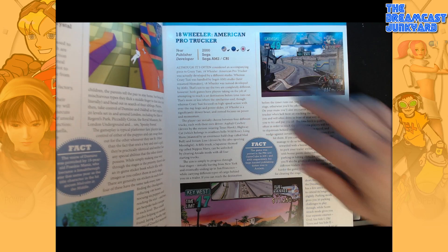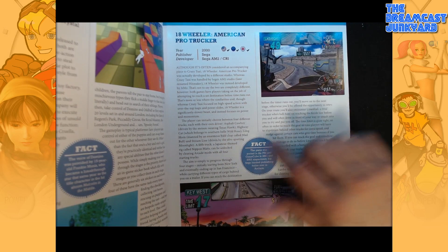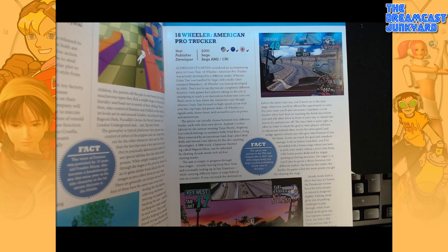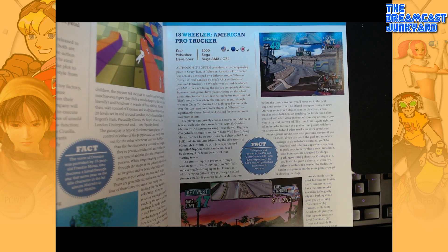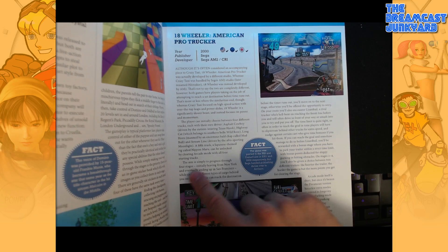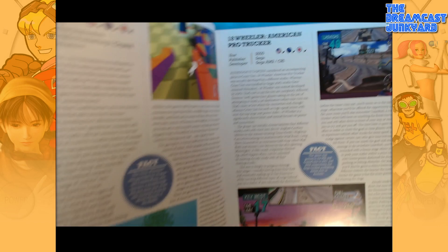18-Wheeler American Pro Trucker — similar type of layout. Although it's often considered a companion piece to Crazy Taxi, 18-Wheeler American Pro Trucker was actually developed by a different studio. The player can initially choose between four different trucks, each with their own driver: Assault Cowboy, driven by Stetson-wearing Texan Texas Hawke; Highway Cat; Wild Rose; Longhorn, manned by enormous bald chap Mad Bull; and Streamline, driven by the Afro-sporting Moonlight. A fifth truck, a Japanese-themed rig called Nippon Maru, can be unlocked by clearing arcade mode with all four starting trucks. Never unlocked that. The game was ported to PS2 and GameCube in 2001 and 2002, but Sega handed publishing duties over to Acclaim.